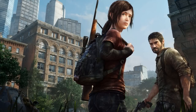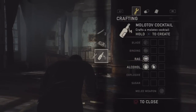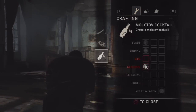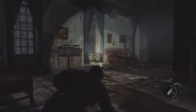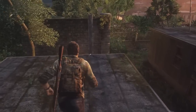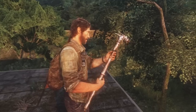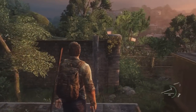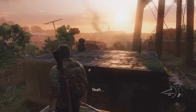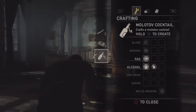Starting with crafting from your backpack, I'll also go over the various recipes, like Molotov cocktails, melee upgrades, and shivs, among others. You will need the recipe first to craft any item. You start the game with medical kit and shiv recipes already unlocked. Once you have the recipe, you'll need the required items — for example, a Molotov cocktail needs a rag and alcohol.